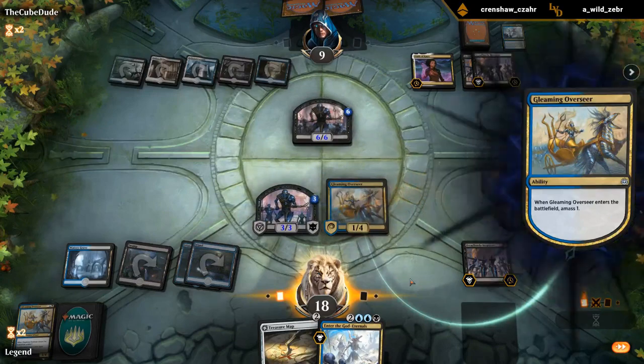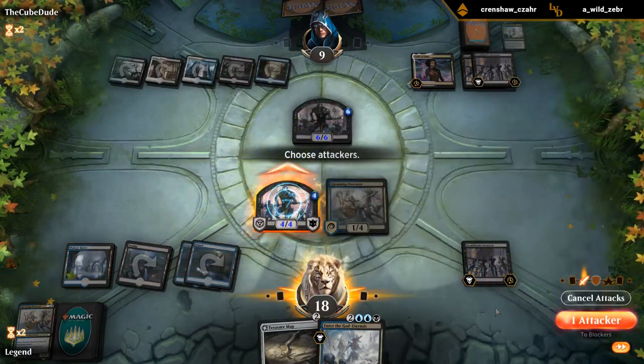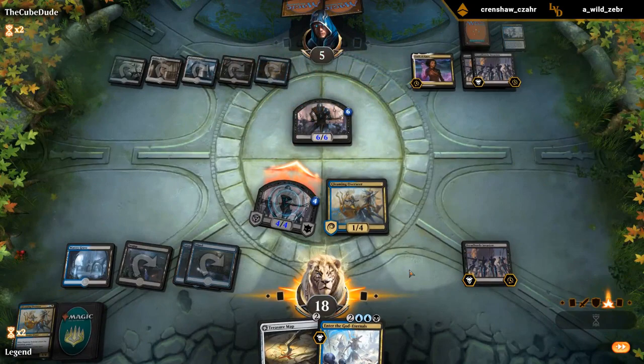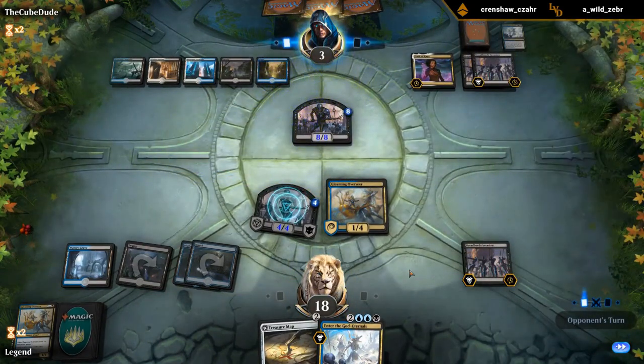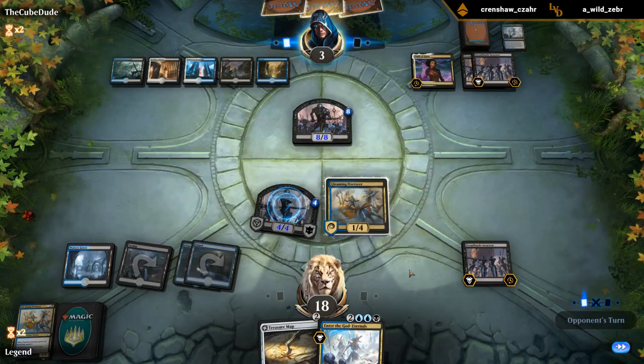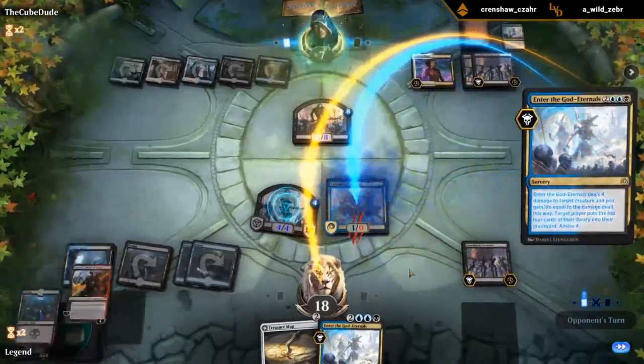Let's just play infinite Gleaming Overseers here. Of course, thanks to Menace they can block. But now they get to gain eight life and we're probably not winning this race anymore. Jeez.